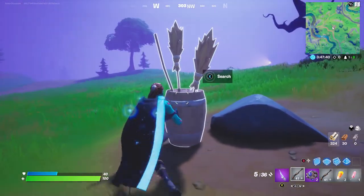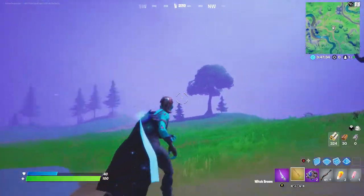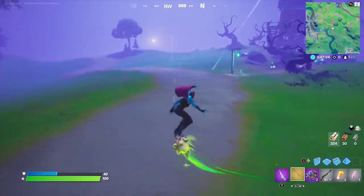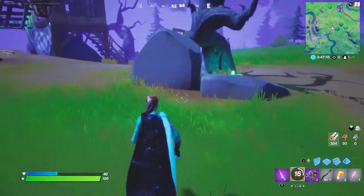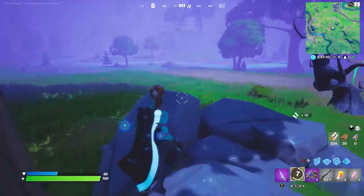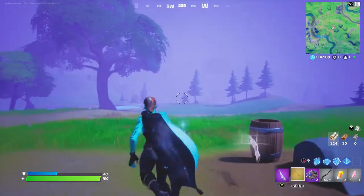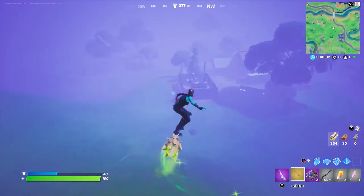Also at the witch huts are witch brooms. If you search one — it's a mythic witch broom! A new mythic in the game. It works basically the same as the Silver Surfer board: you fly up in the air, glide, and can cancel it. It has a 20-second recharge time. It really fits the Halloween theme — essentially a reskin of the Silver Surfer board. The only place you can find these is at the witch huts.